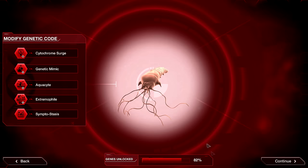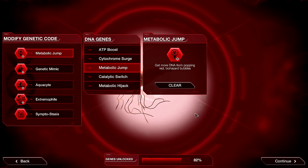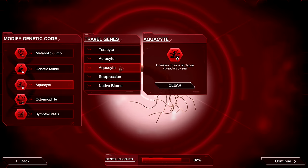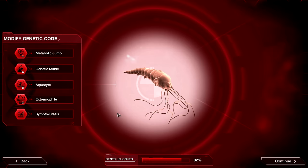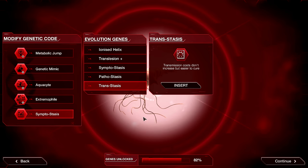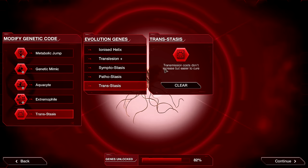As far as the genetic code, we've got a couple of options. I think we're going to go for Metabolic Jump, because I have a particular strategy in mind, and we will have a bit of severity to take extra value out of these Red Bubbles. Genetic Mimic is pretty good — arguably you could go with Darwinist if you're feeling lucky, but Genetic Mimic makes the most sense. We're going to go for Aquacite, and Extremophile of course. Instead of Symptostasis, I'm going to switch it up and go for Transstasis, because the strategy I'll be using focuses very heavily on Transmission in the early game. This does mean things are going to be easier to cure, but that's one of the reasons I'm picking up Genetic Mimic to counteract that.